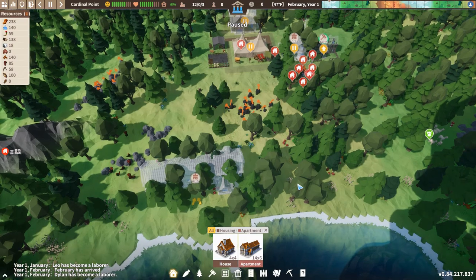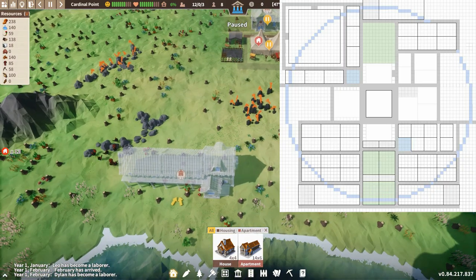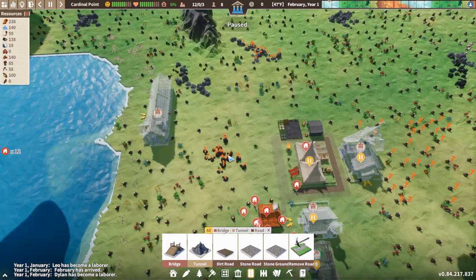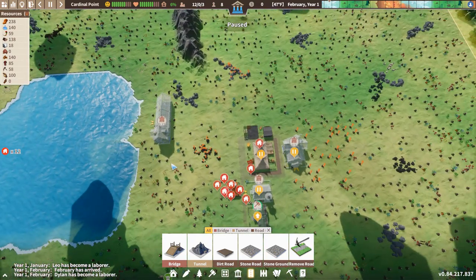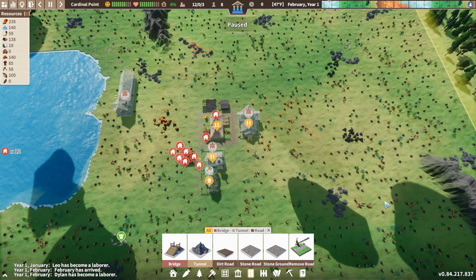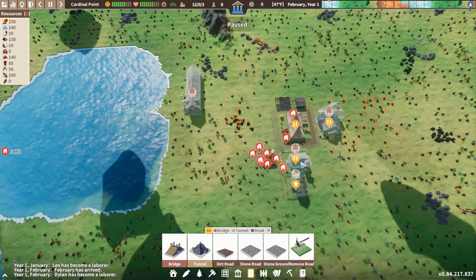I have all this already kind of mapped out. I know that I can put a boarding house on this edge of the map, or put one up here if I thought we'd have a lot of jobs in this area.